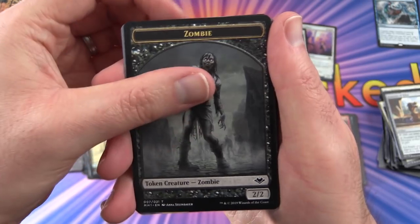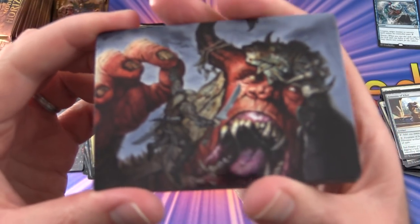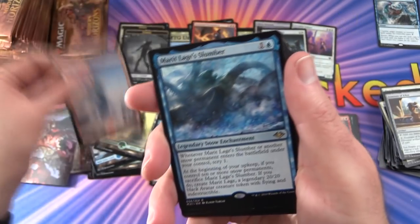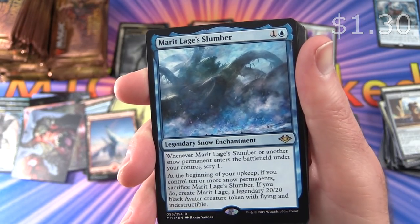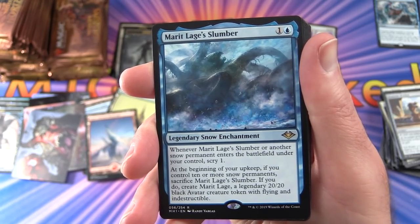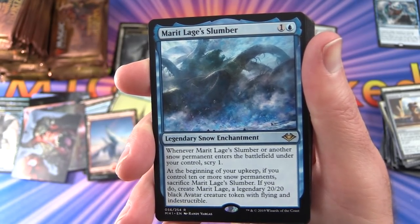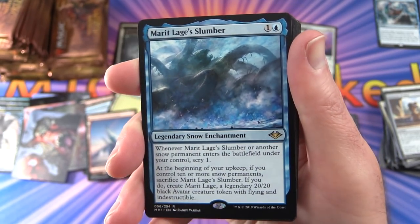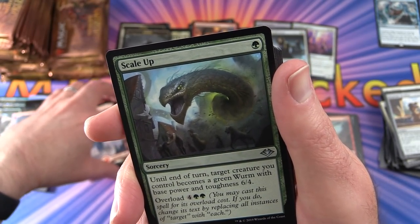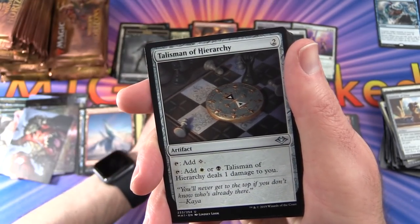Pack 12: Non-foil Zombie token. Snow-Covered Mountain. The rare is Marit Lage's Slumber — legendary snow enchantment for 2: when it or another snow permanent enters the battlefield under your control, scry 1; at the beginning of your upkeep, if you control ten or more snow permanents, sacrifice it and create Marit Lage, a legendary 20/20 black avatar creature token with flying and indestructible. Sounds insane! Uncommons: Scale Up, Dismantling Blow, Talisman of Hierarchy.